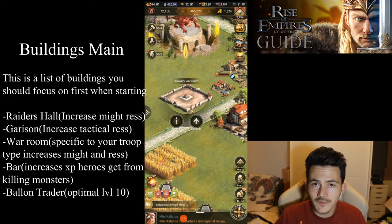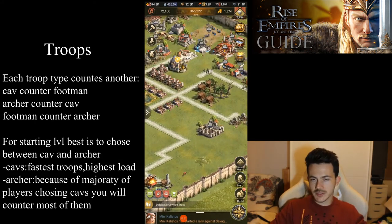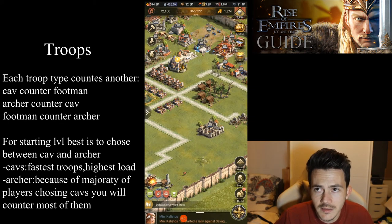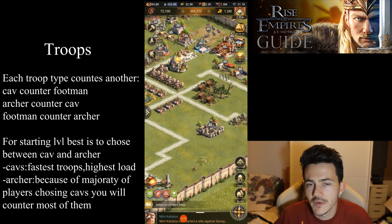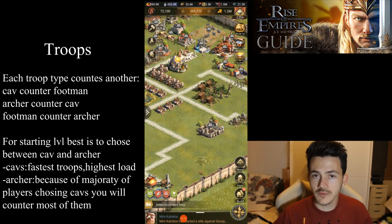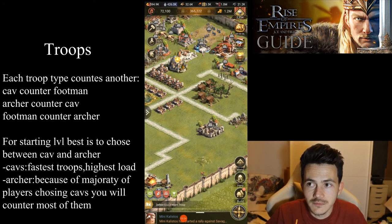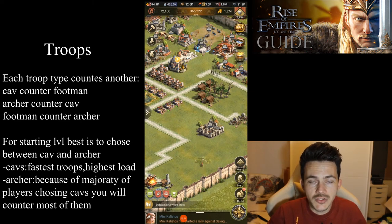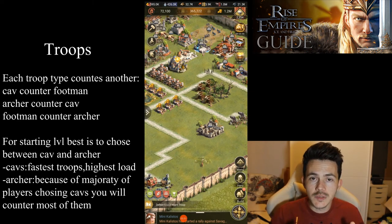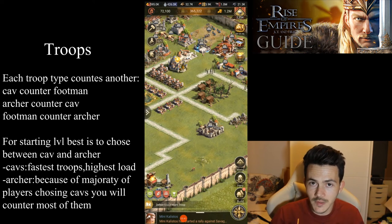Focus only on whichever troop type you're going to choose. Speaking of troop types — there is no such thing as the best troops; each troop type has its own specific quality. The easiest and most common are cavalry, and I personally advise you to focus on cavalry. Archers are also good. Footmen are the least desirable because of the counter system: cavalry destroys footmen, archers destroy cavalry, and footmen destroy archers. The majority of people play cavalry at the beginning.